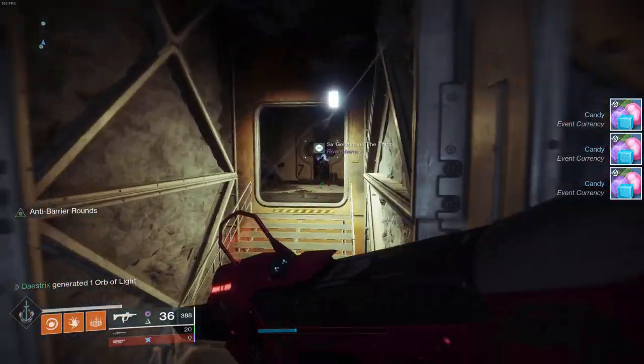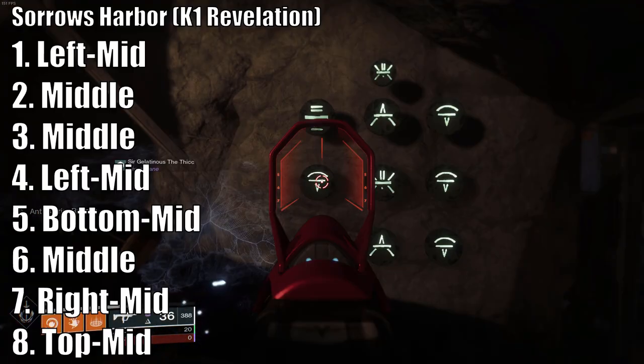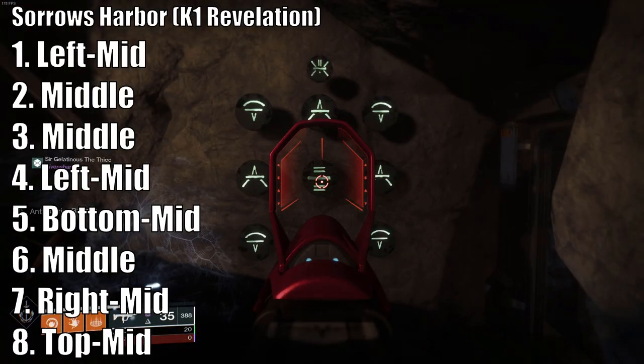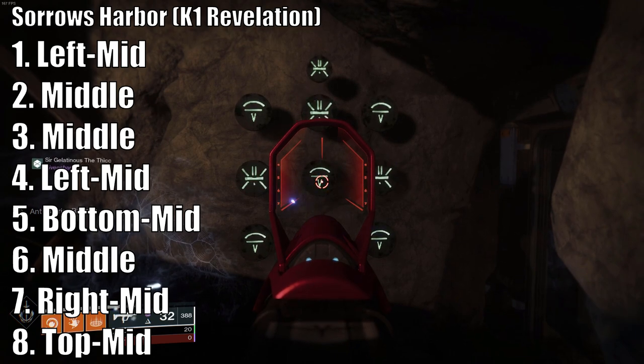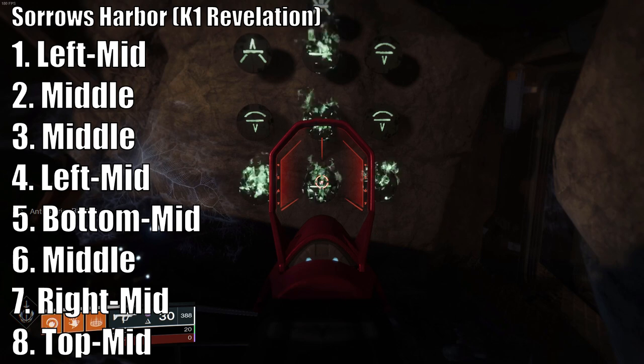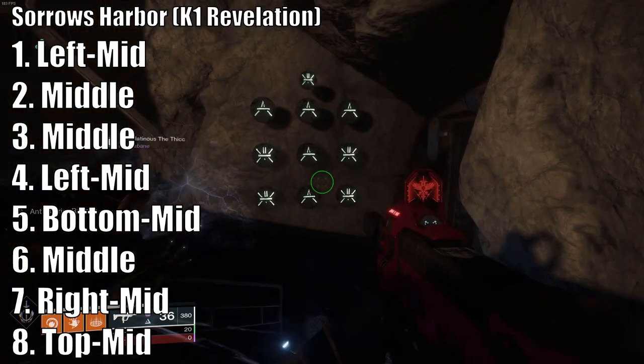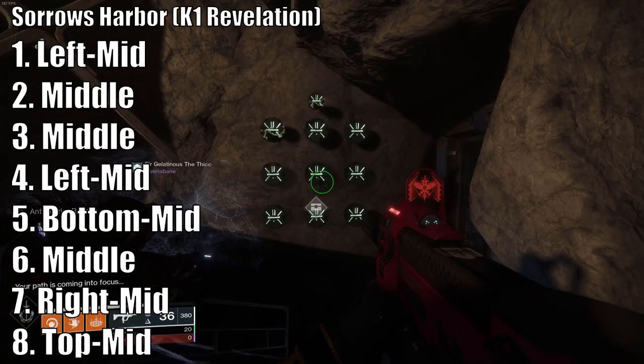Next you're going to go to the Revelations lost sector. The puzzle is going to be behind this door right away. This one is kind of complicated. You're going to shoot left mid, middle, middle, left mid, bottom mid, middle, right mid, and then top mid to finish it off. After that pick up the path fragment and you've got the Descent.